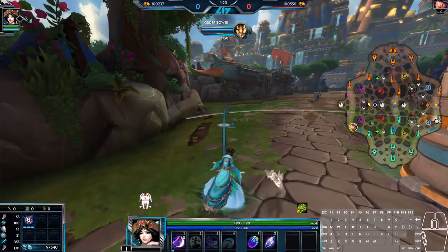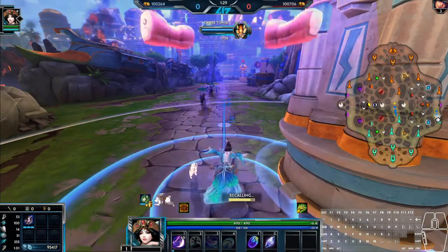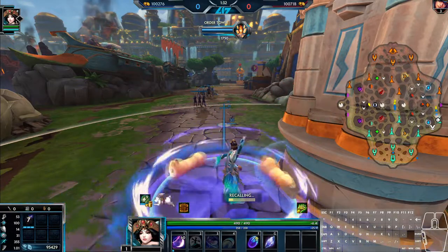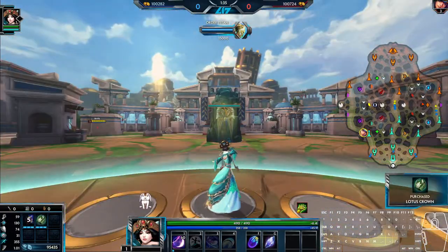As a short aside, whether by dying or just by recalling to base, any item that the rabbit is currently trying to fetch will immediately be added to your inventory. So using your passive on an item and then backing is a nice little way to get yourself back out there more quickly.